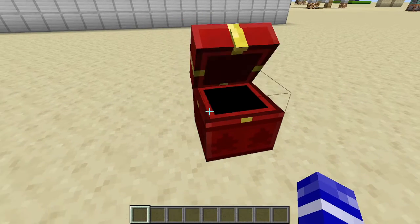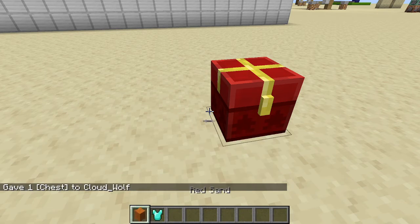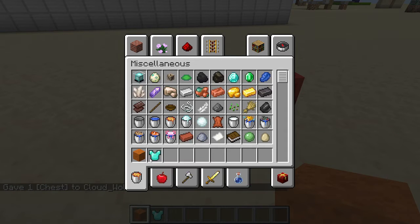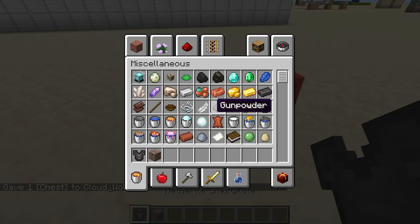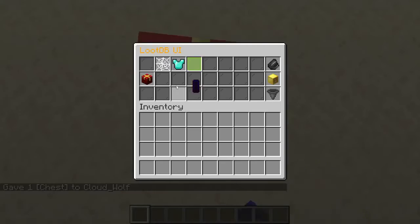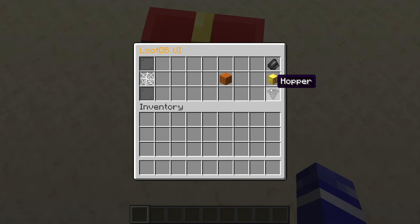You can also use multiple loot tables by adding a second element in the array with its own ID and count. For example, adding ID 1 with count 1 will also grab from the first loot table. The order of processing is from end to beginning of the array, but it generally doesn't matter. You can also have empty space on multiple pages and it still works.